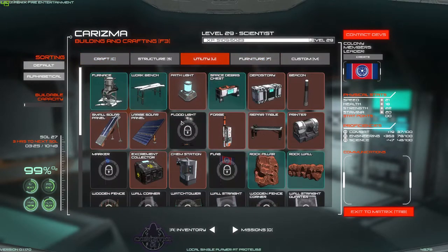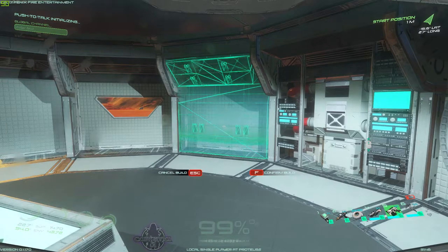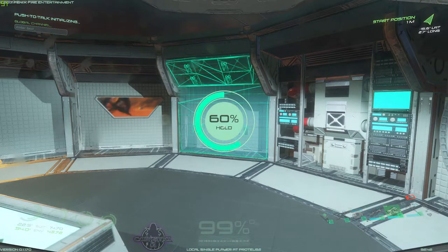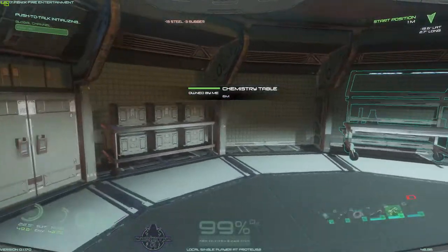We've got some furniture. We can do another few storage lockers — we have a lot. Oh, look at that crab going all skitty inside the other side there.